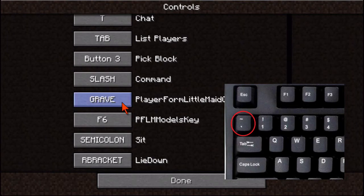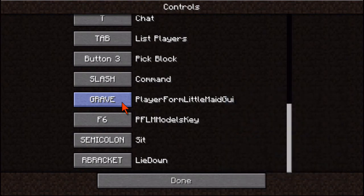But that key never works for me. I've never gotten it to work. So try pressing the grave key — that's a little back tick, usually above the tab key on most keyboards. But if that doesn't work, you can just remap it. I usually map it to the Z key.